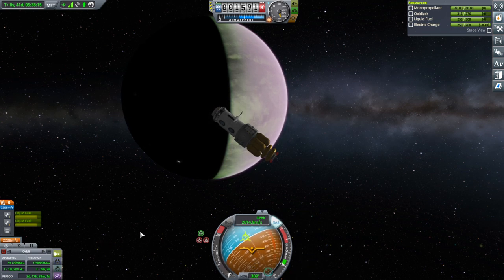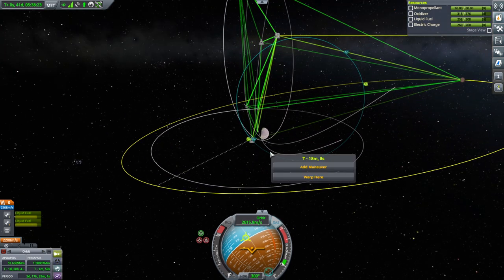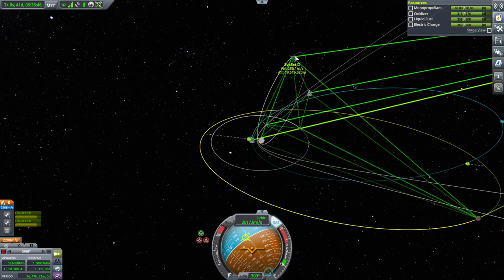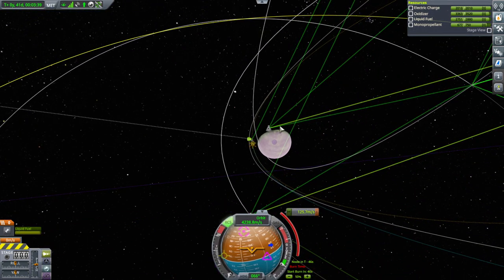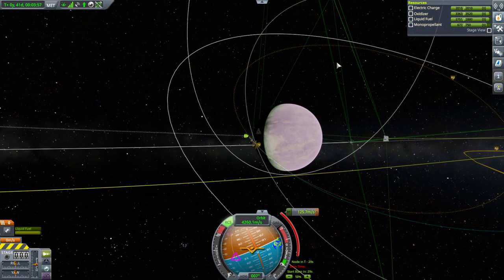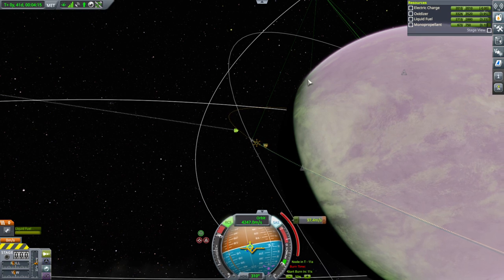That maneuver is done — we seem to be in orbit. We could try for Gilly, but I said I would wait on that. Next up is our EVE station tank. Let's check our comm line — it could be a little bit problematic, we're going out to EVE sat 2 there. Maybe we'll do this a little bit earlier than planned. It probably won't be a problem, but just in case. We are in orbit, all is well. It's not encountering anything in particular — we'll work on that.